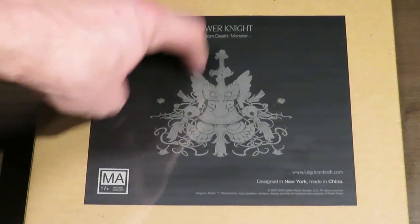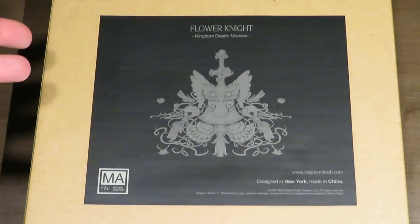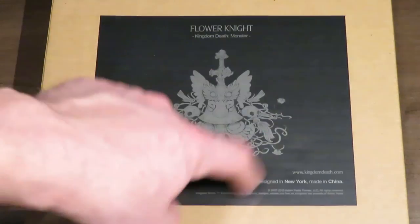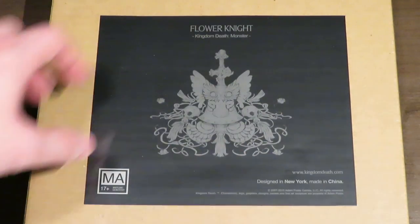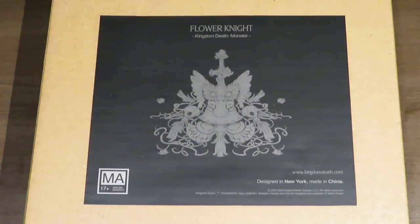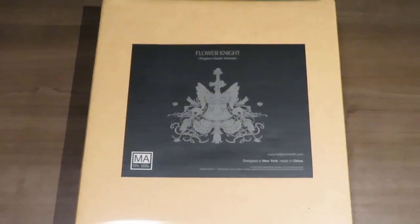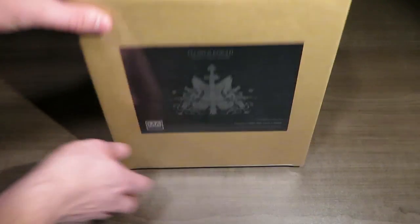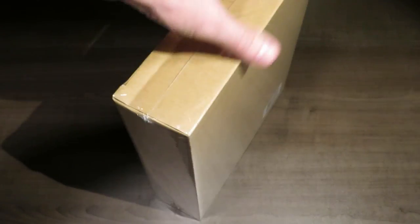Here is the Flower Knight icon. You'll see this on the cards as we go through them in a few minutes. Again, mature audiences, and I've mentioned Adam Poots. So we're going to go ahead and open this up. As I mentioned before, you may or may not want to dispose of these boxes, but it's up to you. The box is the same as always — nothing fancy all the way around, so no point spending too much time on that.